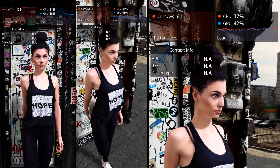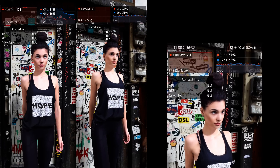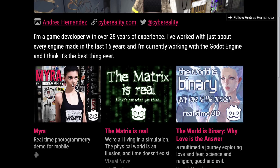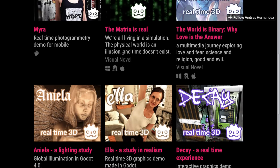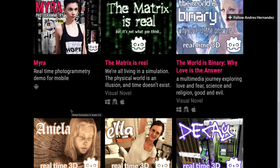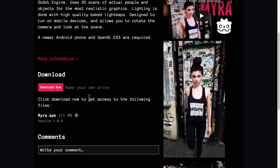The developer has a Pixel 5 and he said he's getting 90 frames per second with it. The developer's name is Andre Hernandez and his site is cyberreality.com, also cyberreality.itch.io. The demos we looked at were Myra, Anelia, Ella, and Decay. He's also done a couple of other projects — stereoscopic rendering in Godot if you want to do the 3D glasses thing, and an upsampling feature similar to FSSR. If you want to grab the Myra demo, it is available on itch.io as an APK file.